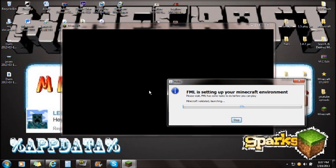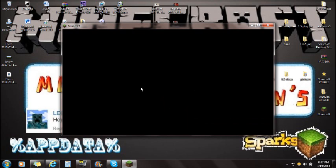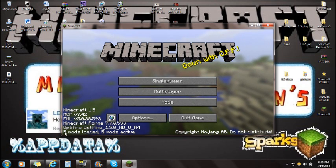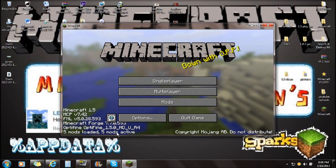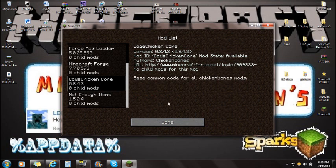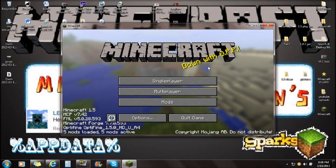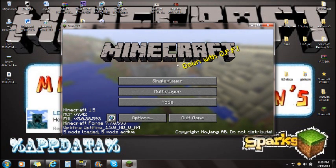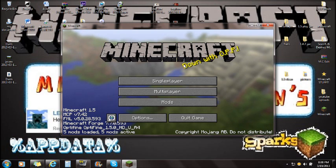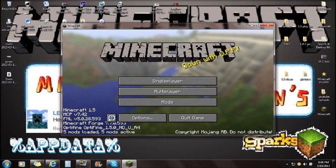If this mod is giving you a black screen, it's probably because you had mods already installed or didn't install it correctly. Make sure you force update your game first. If you've done everything correctly, you'll see 5 mods loaded and 5 mods active, which means Not Enough Items is ready. If you're still getting a black screen, make sure you follow the video exactly. If this video helped you out, please leave a like and subscribe — thanks!